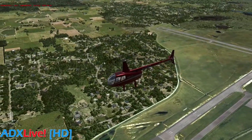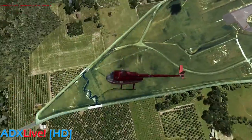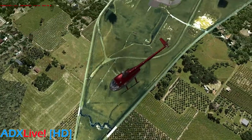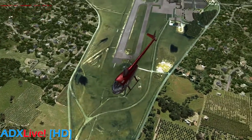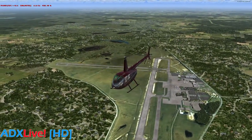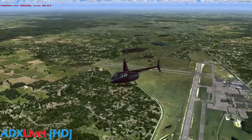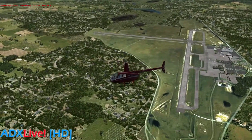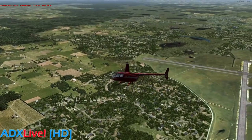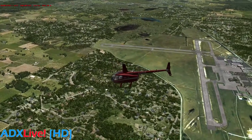This is the compatibility with FTX Global Vector surrounding the airport. I think it's fairly easy to see the airport boundaries here, and it blends fairly well. If you have other meshes and land class sceneries for the area, there is an option within the control panel to check compatibility with those, especially if you're one of those who prefer just the photo terrain.